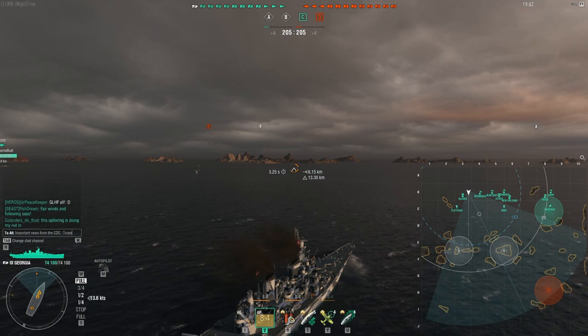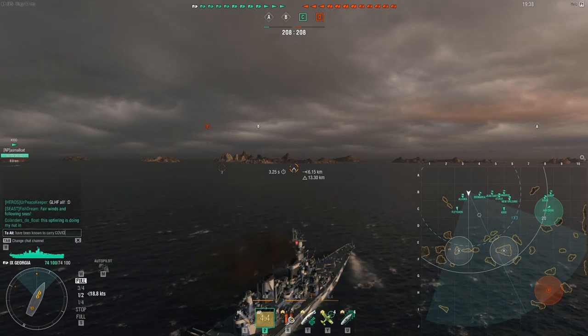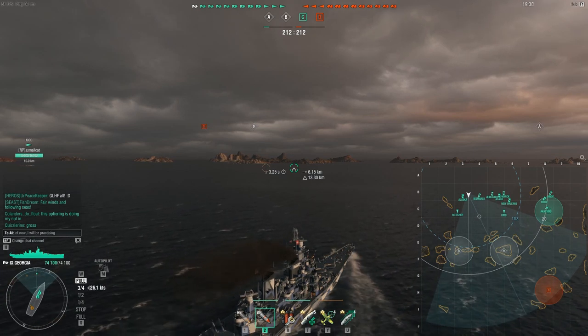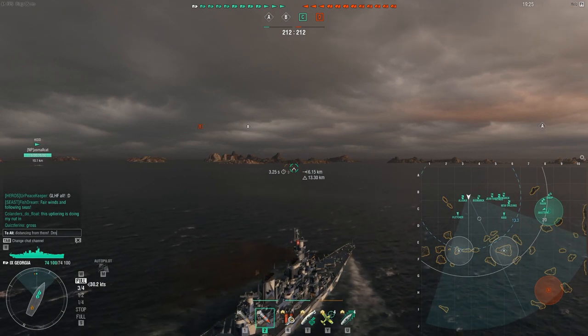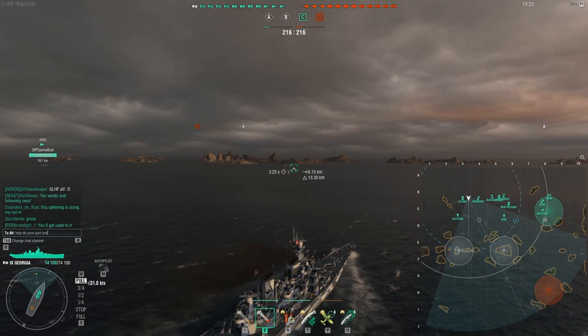Destroyers and carriers are the two primary classes that control vision, and destroyers are the single most important map control ship in the game. Killing enemy destroyers is crucial to victory in World of Warships. Failure to control enemy destroyers makes winning significantly more difficult.